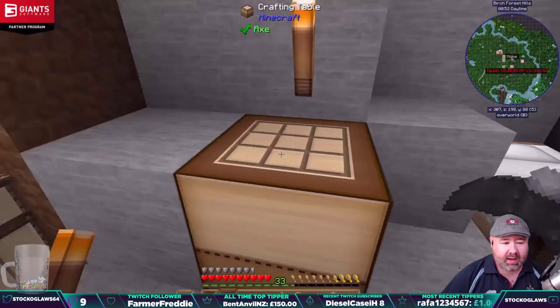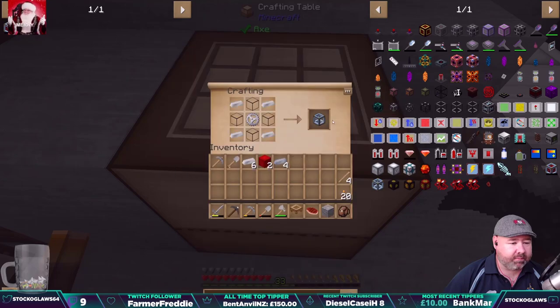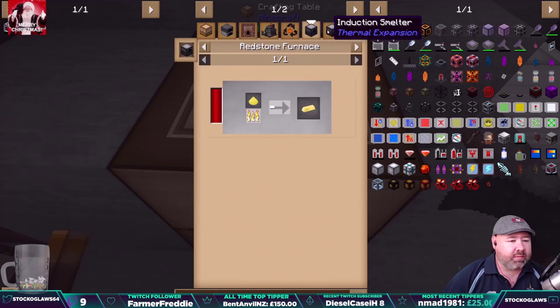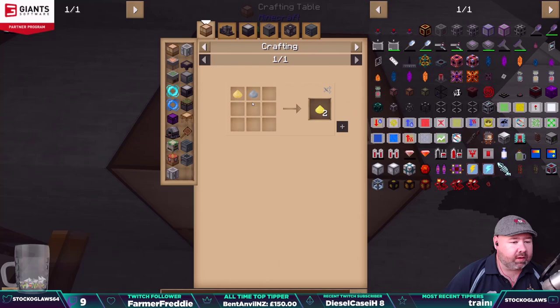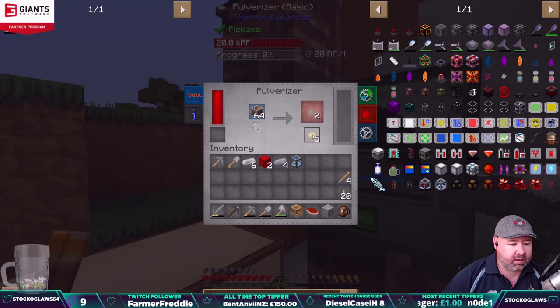Where are we — glass, we need some glass. Have we got glass? Yes we have, we only need four glass. There we go, energy cell frame. We need electrum — how do you make electrum again? Electrum induction — oh we may need an induction smelter. How do you get electrum? Electrum blend — oh, gold and silver! Pulverize gold, pulverize silver — that's not too bad.